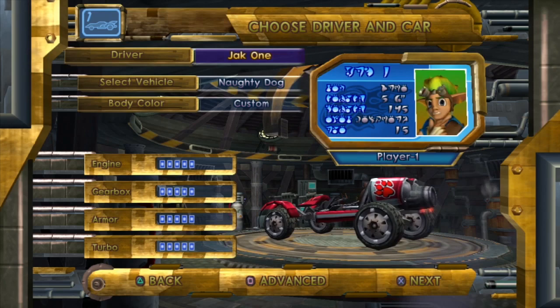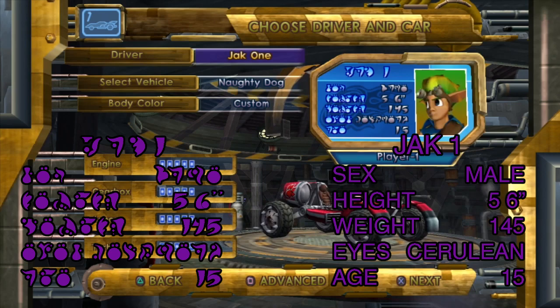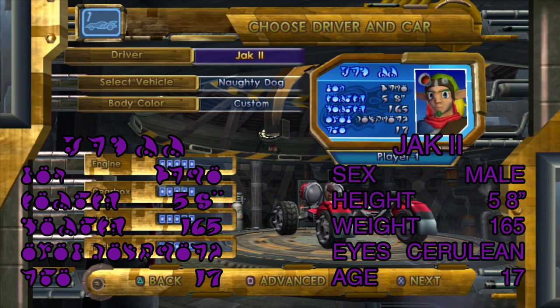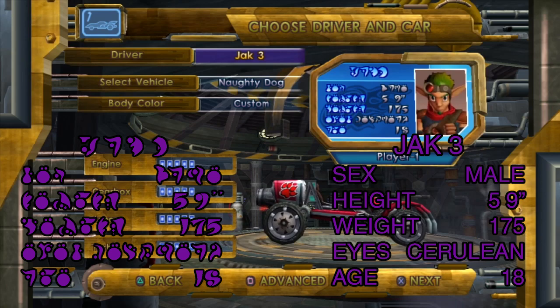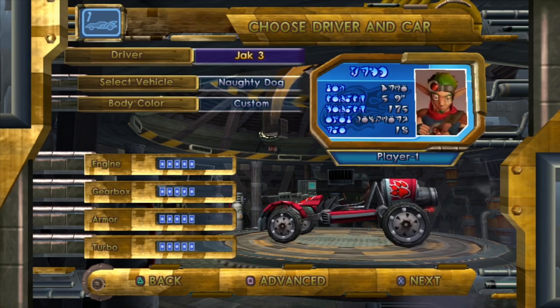One really informative bit of text is in Jak X — when picking a character, it tells you quite a lot about them. For Jak 1: sex male, height 5'6", weight 145 lbs, eyes cerulean, age 15. For Jak 2: height changes to 5'8", weight to 165 lbs, age 17. For Jak 3: height 5'9", weight 175 lbs, age 18.